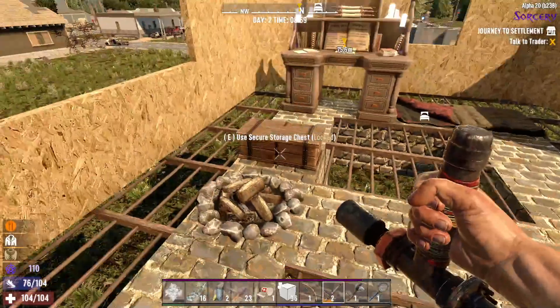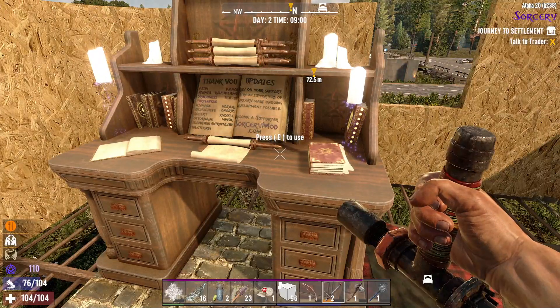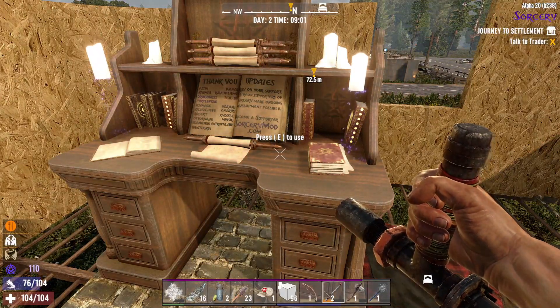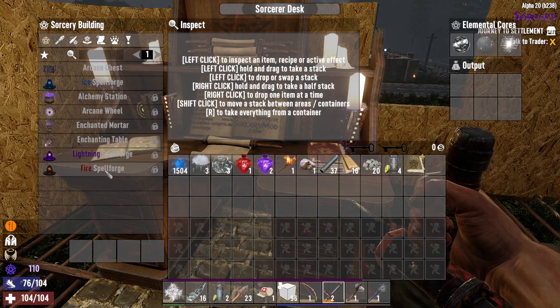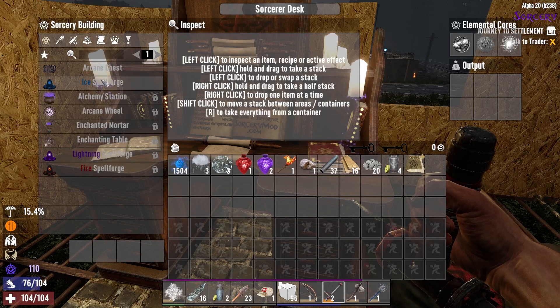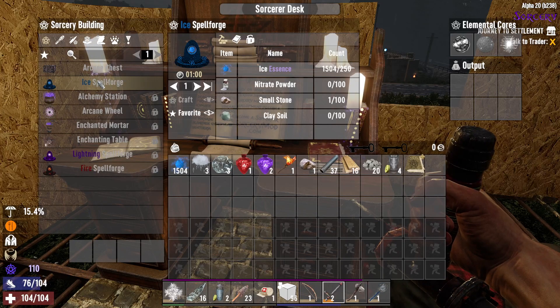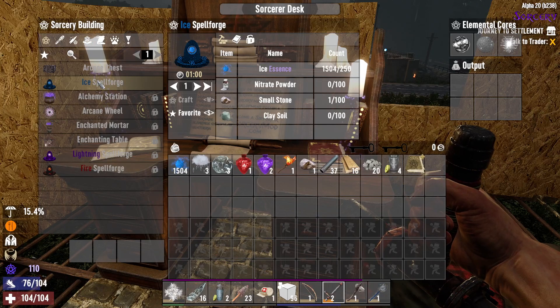I've got a quest to go and talk to the trader, which everyone has to do anyway, but I want to have a quick look in here first. The sorcerer's desk lets you make a spell forge, an alchemy station, alchemy wheel, charting mortar, charting table, and other things. I'll need to make an ice forge — for that I'll need some nitrate, stone, and clay. Without the forge I can't make my spells.